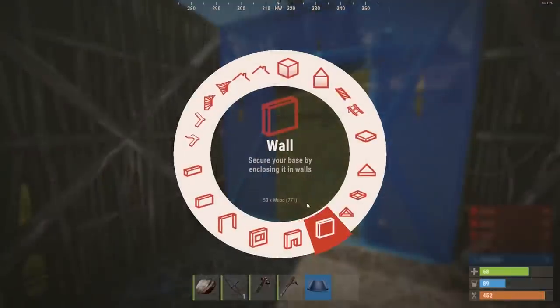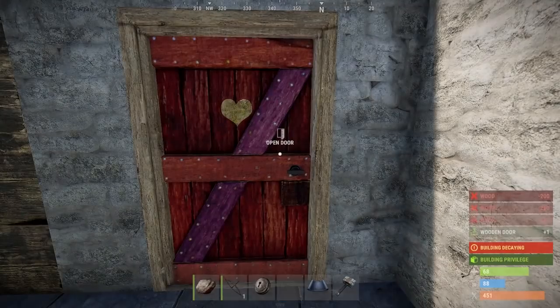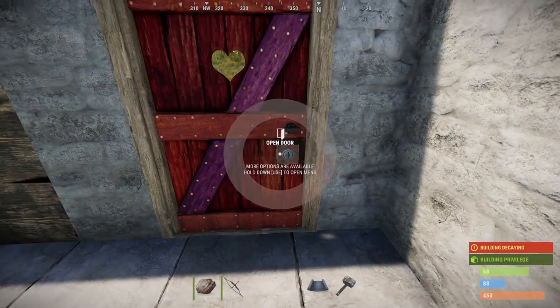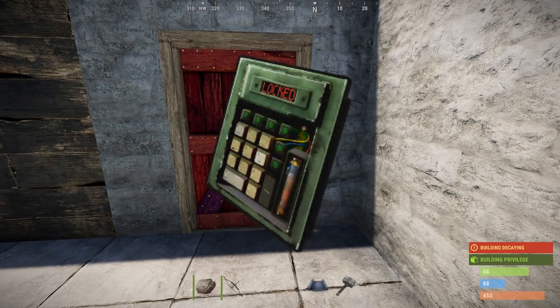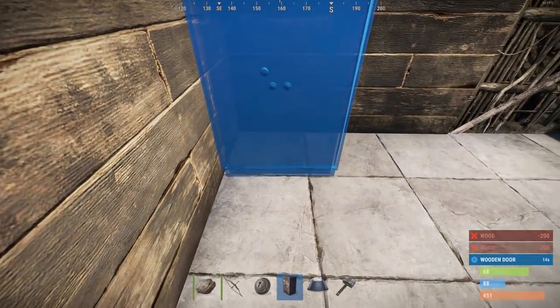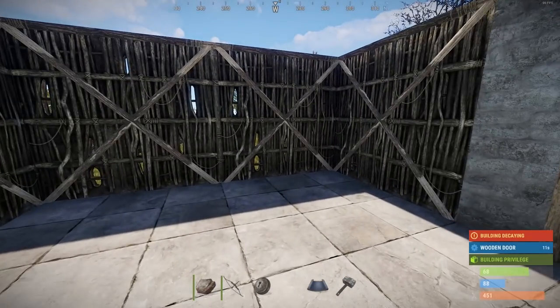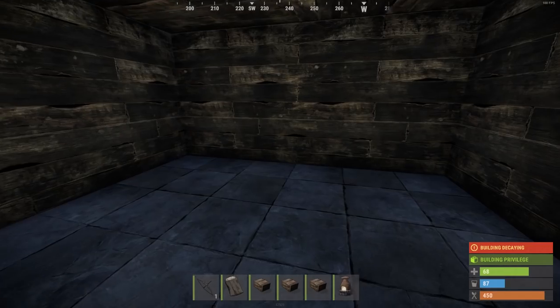Build your base, upgrade to wood in the first instance, or preferably stone, and slap down your door. As a solo player, this key lock works just fine. When we advance further, and if you have teammates, obviously a code lock will be even better. Remember, the key lock will allow access to the player who placed and locked it — this is a little known fact for new players. This means that you do not need to craft a key. Only craft yourself a key if you need to give it to a friend or a teammate. But do remember, an enemy who takes that key now has free reign to your base and all of your goodies.